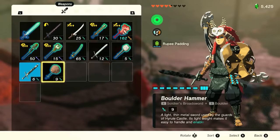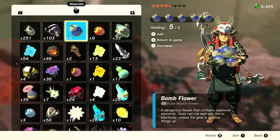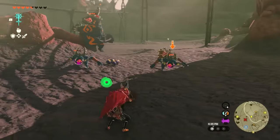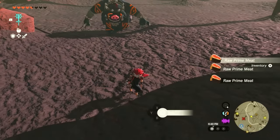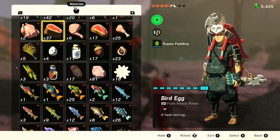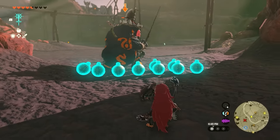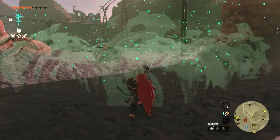Something else you can do is when the Bokoblins start to charge up and get ready for their attacks, you can drop down bombs ahead of time, just like this. And boom! You could also do this with the other time bombs — go to the Zonai devices, select some time bombs, drop them, and back away.